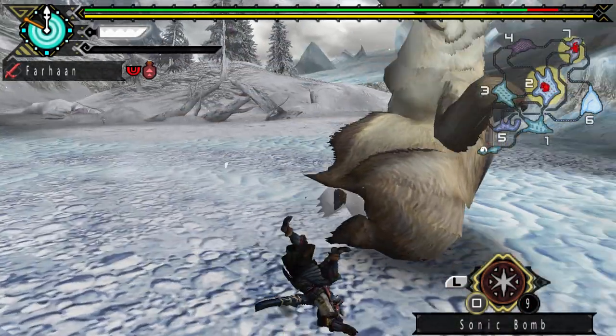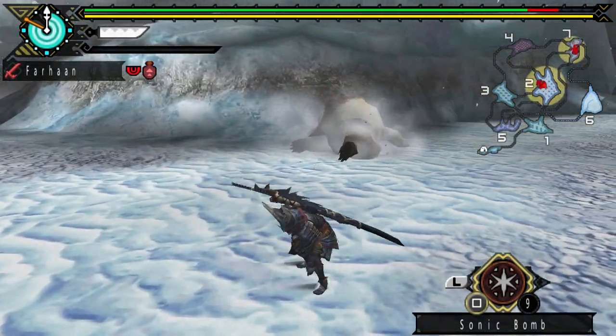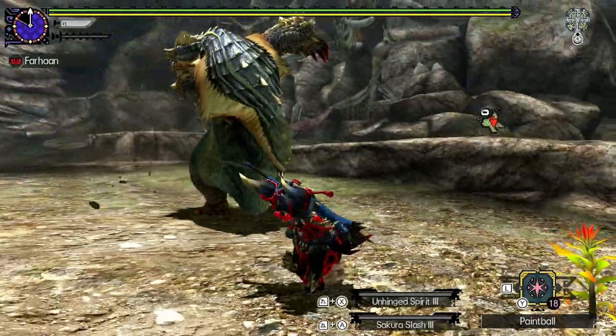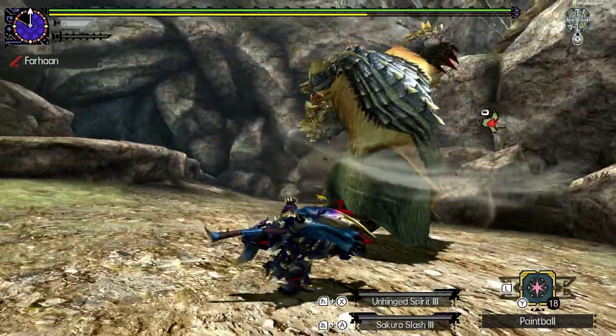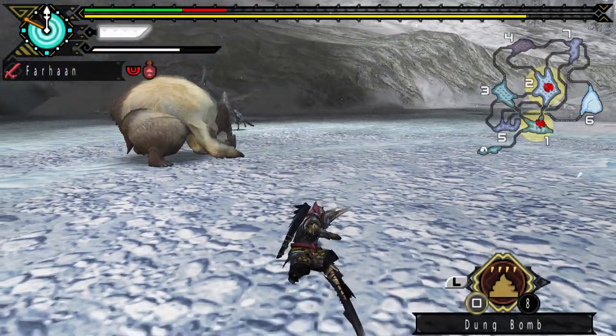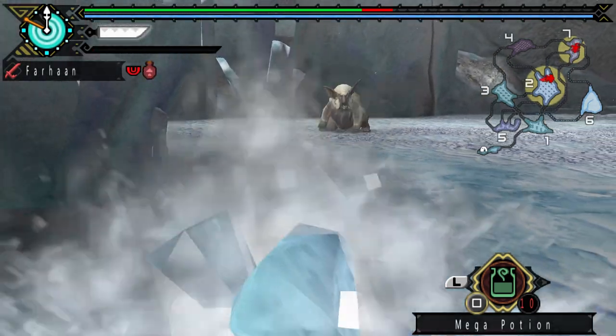It keeps you on edge and makes you careful not to face him head on, as he can cover distance very easily. With Azoras, you could stay just out of reach and be safe from his attacks, but because of Lugumby's sliding — either to the side or his front — and his ice projectiles, you have to be a bit more careful.